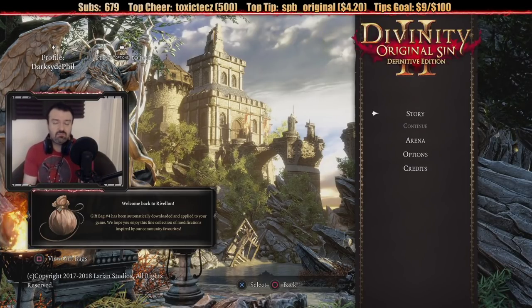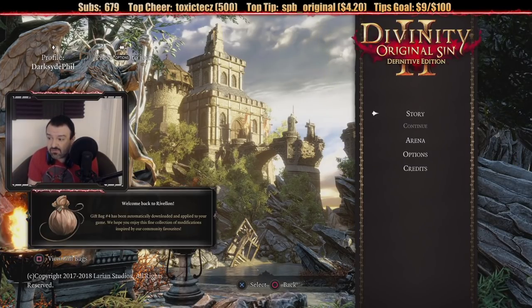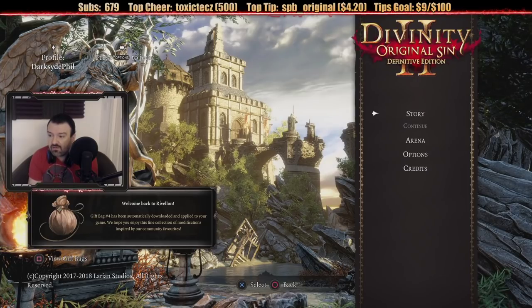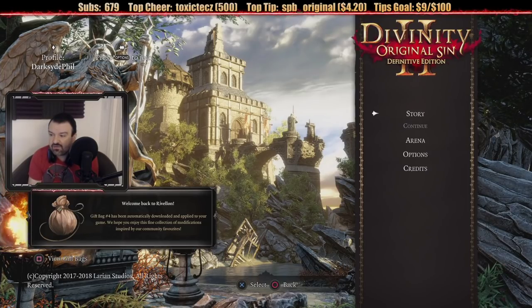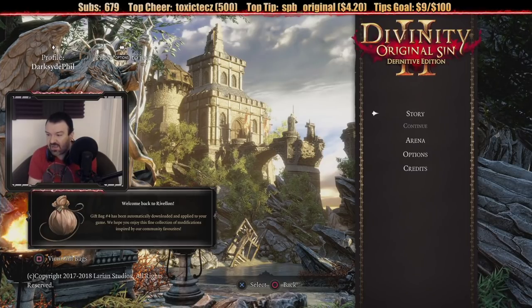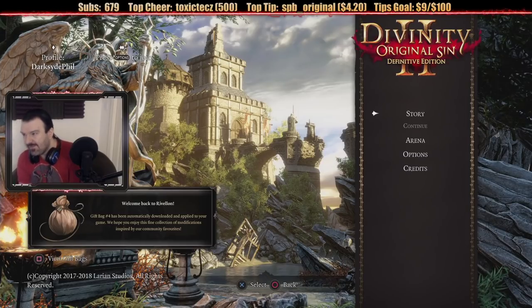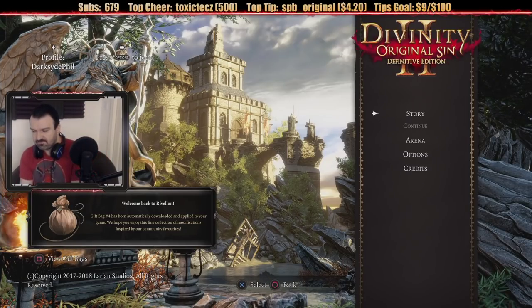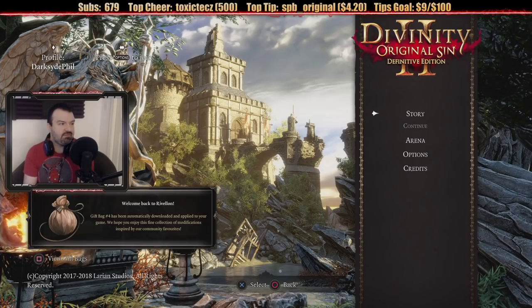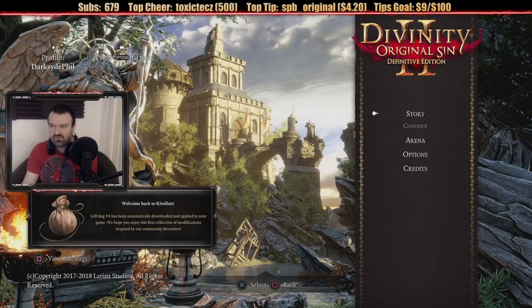I'll be honest though — what the fuck is up with the text? Look how tiny it is. Welcome back to Rivalon. Gift bag number four is added — download and apply to your game. We hope you enjoy the fine collection of modifications. That's great, but I can't read it, it's too small. By the way, you might have noticed it says copyright 2017-2018. This game came out in 2017 on PC; I believe it was originally ported in 2018 to consoles. So it's a few years old.